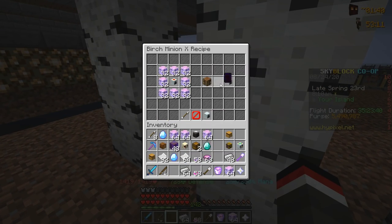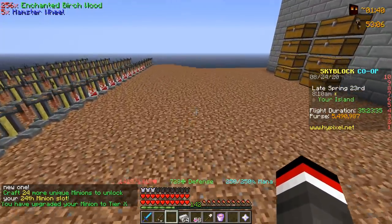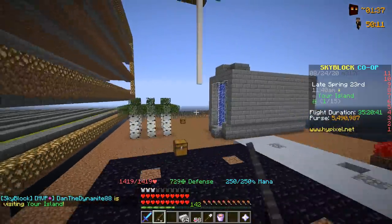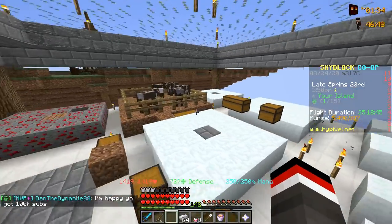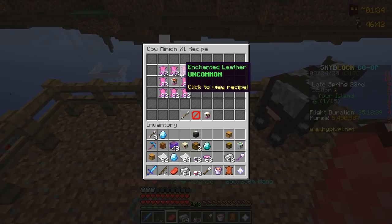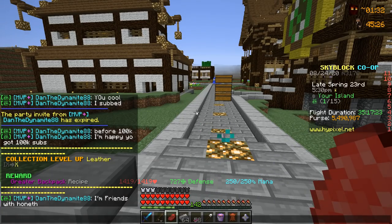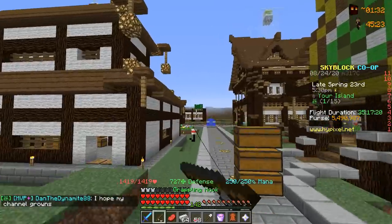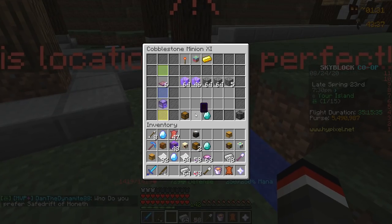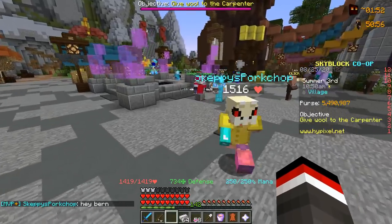We have the five hamster wheels placed on the minion, and I think we can also upgrade to tier 10 now. Looking at the bottom left, we only need 24 more crafts until the 24th minion slot — super excited for that. Our cow minion is almost at tier 11, only needing four stacks of enchanted leather, with 47 in there already. We just got the collection for greater backpacks, so now we can craft that. And finally — diamond spreading on the cobblestone minion, as many of you have been requesting!